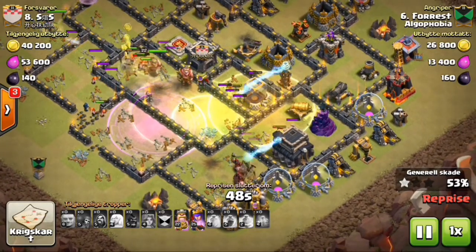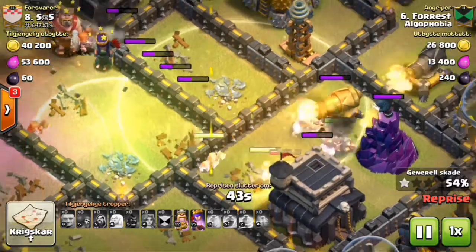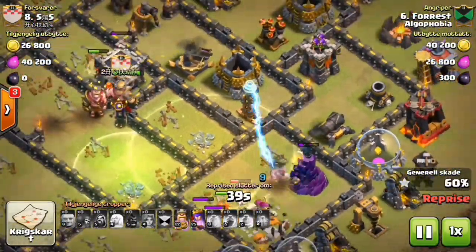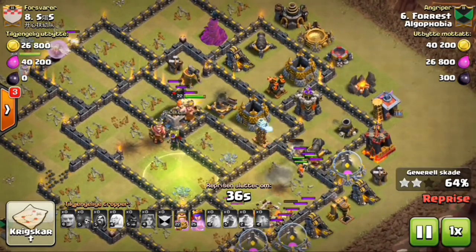He lures with two hawks and a cruiser — a level four lava hound. This guy is a beast, he has massive hit points.